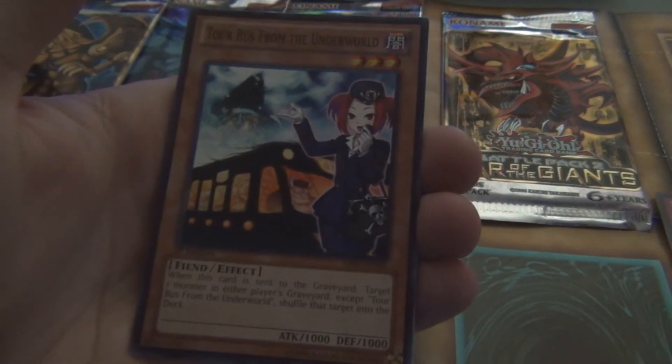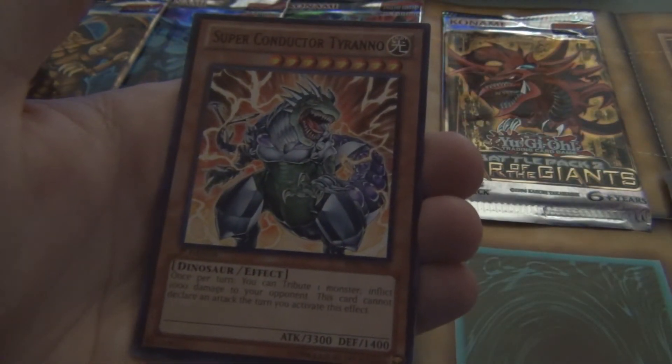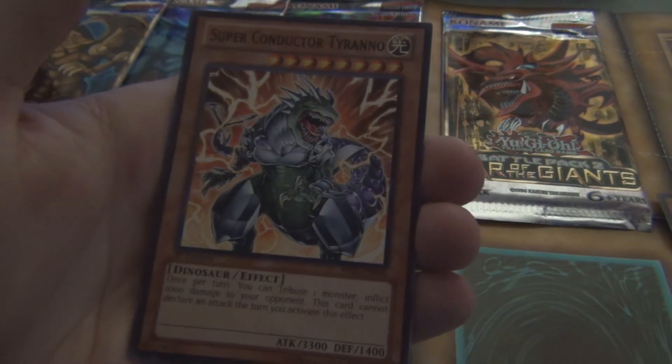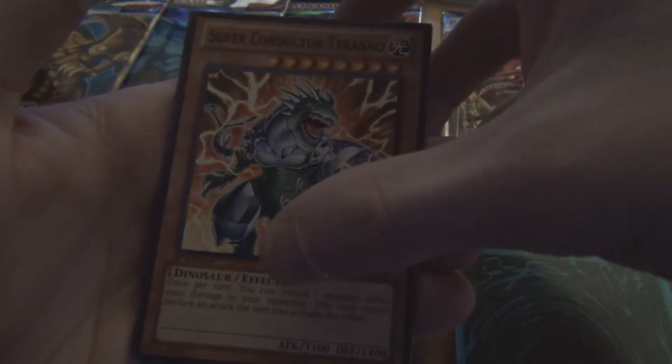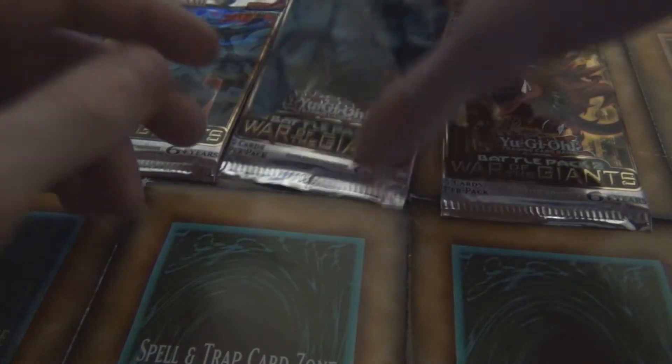Opening up the first pack — I haven't done this in so long. Let's see what we got: Tour Bus from the Underworld, Superconductor Tyranno. I don't know where the rares or super rares or ultra rares are hidden — maybe the next card? Nope, Anarchist Monk Ranchin, Tasuki Knight. That's all commons. You don't even guarantee a rare? That's crazy. Hopefully we can pull something cool — at least one holo.